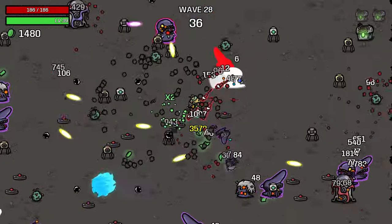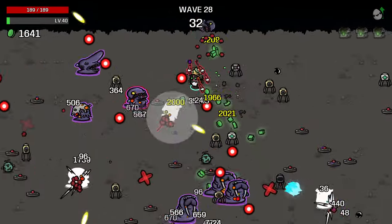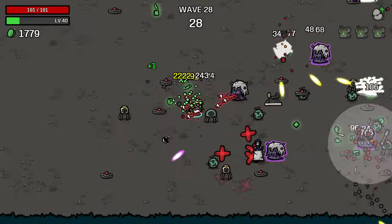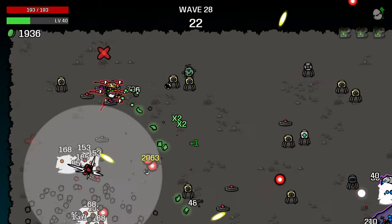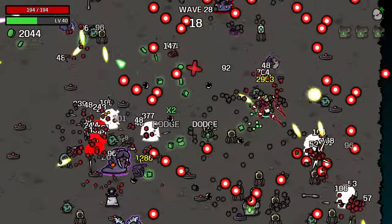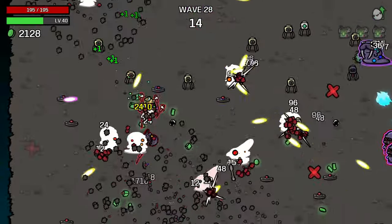We've got dodge giving us insane healing and riposte damage when we do dodge. Like, if you take a look at our health, it barely moves. The amount of time - how often we get hit is pretty low. We're also constantly gaining max HP. I'm not exactly sure why - I like it, but I'm not exactly sure what item's doing that. I can't remember.